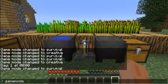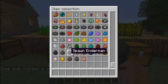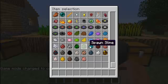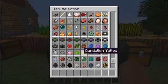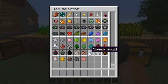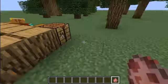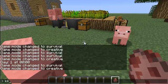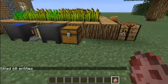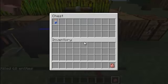There are now spawn eggs for every animal and monster — there's a mushroom cow, skeleton, and so on, all the way to a pig. Let me grab a pig egg, and by right-clicking I can spawn them.